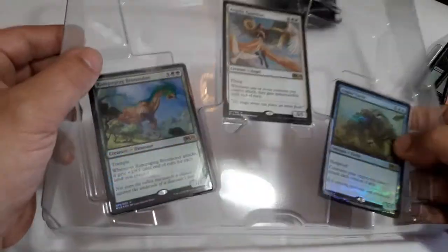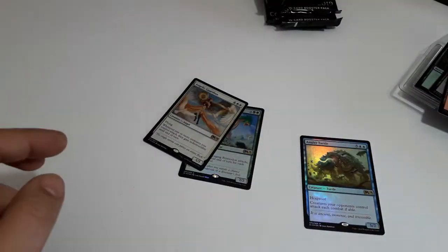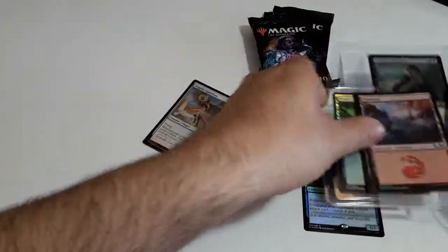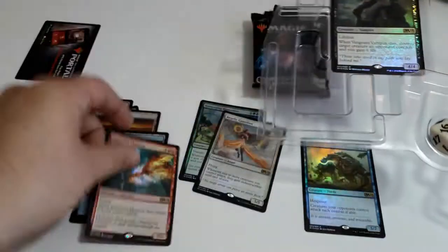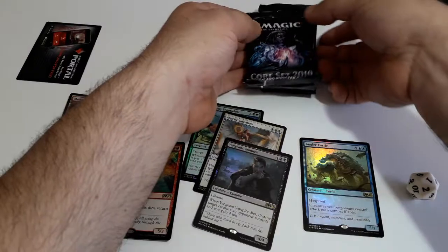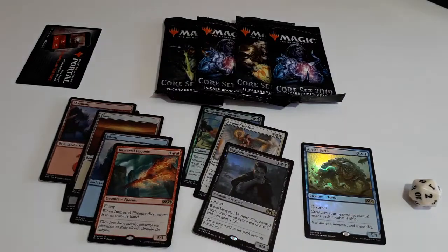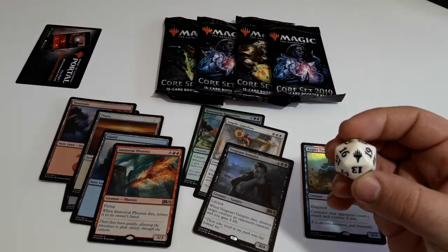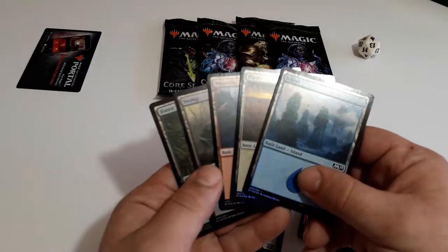Here we have some of the exclusive cards. We get everything from the box — here we have our four boosters from the Core Set 2019, and our spin die white one.